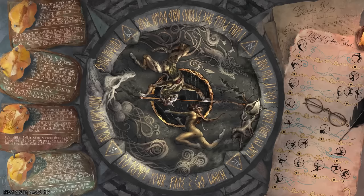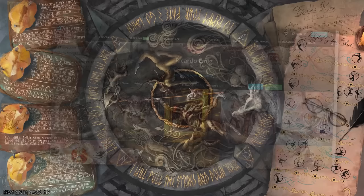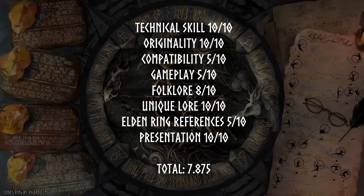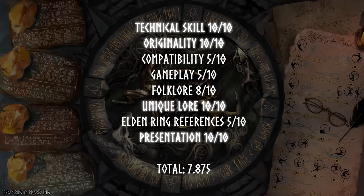You can hear all of this and more in the music itself, which you should go listen to over on Ricardo's ArtStation, where you can sit quietly with this piece and give it the attention it deserves — because it really is a masterpiece. Ricardo won last year's prosthetic art challenge, and to avoid bias, this entry was not judged by me. If I had to guess, it received sixth place because the gameplay concepts are a little incompatible with FromSoftware games and missing some Elden Ring references. But the technical skill, originality, lore, and presentation are off the charts.